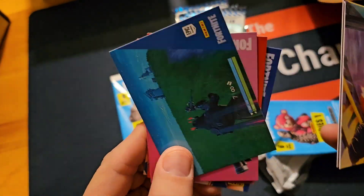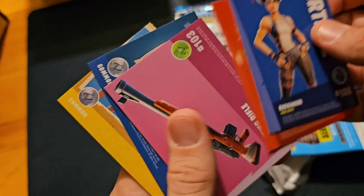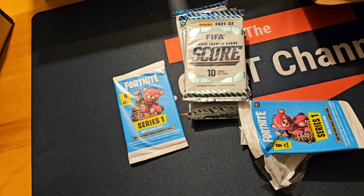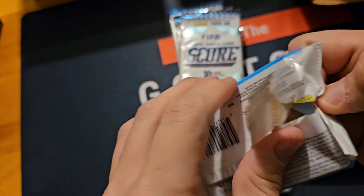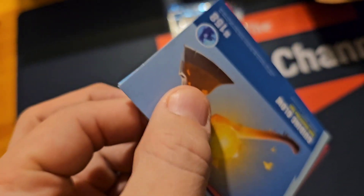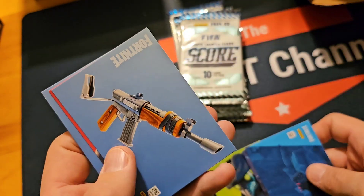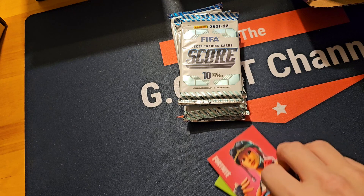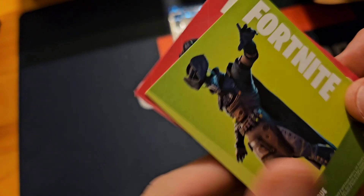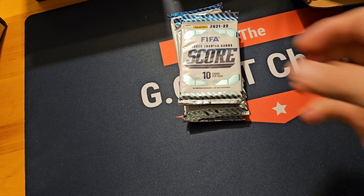These are just kind of your scenery cards — a gun — and you can tell what you got on the back: rare, uncommon, nothing major there. Going with the second pack. I opened one of these before and found a legendary holo, which is what you want to find. We got an epic here — epic is the second best you can get in Fortnite. Let's go with some Score.